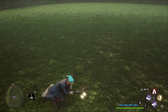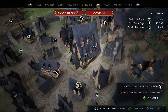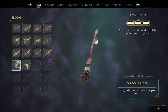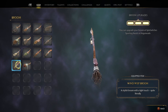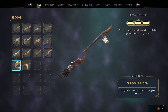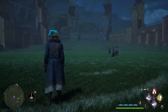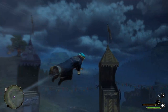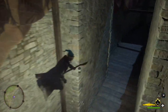Moving on to brooms you can purchase in the actual shop — Spintwitches Sporting Needs in Hogsmeade, where you also do upgrades and buy your first broom. The first purchasable broom is the Wind Wisp. It has a little lantern on the front, bristles that are a bit messy at the back, and a nice comfy seat with an adjuster underneath. At night, the lantern actually lights up dark areas around you as you fly.